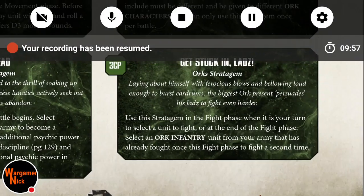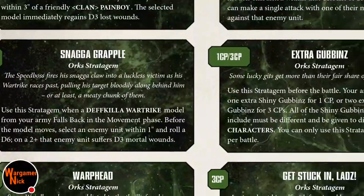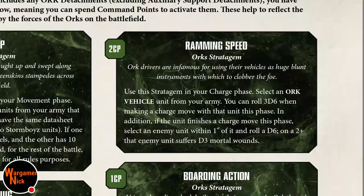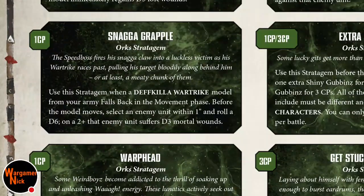Ramming Speed costs 1 command point and lets you roll 3D6 for your charge, almost guaranteeing that first-turn charge. You also roll a D6, and on a 2+ the enemy unit suffers D3 mortal wounds. Combined with Snag a Grapple on characters and other units, you can almost definitely kill a small unit.